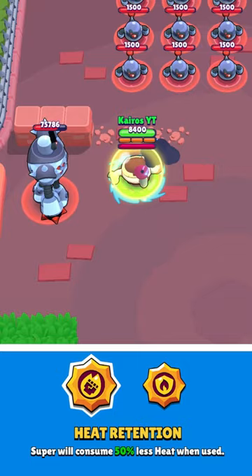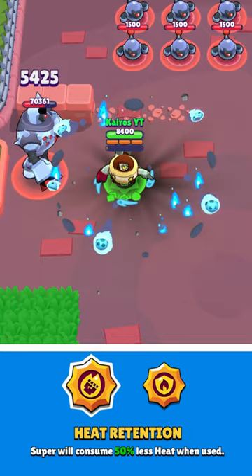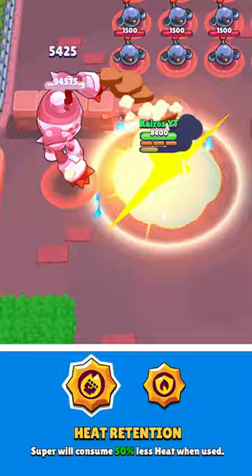Pearl's first star power is Heat Retention. Normally when she uses her super, she will consume all of her heat, which greatly decreases her damage. But with this star power equipped, she will only consume half of the heat, which is way better.